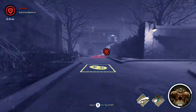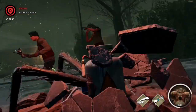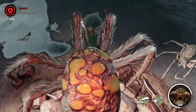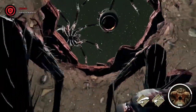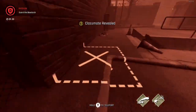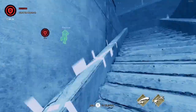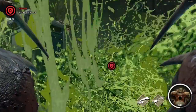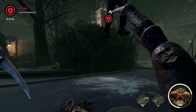They got the objective now, so I need to focus on that. With the spider, if you're going to go in, you need to spray the acid where you're going to be standing so they can't hurt you. I should have teleported out right there — tried to get my acid back.